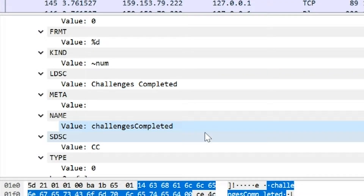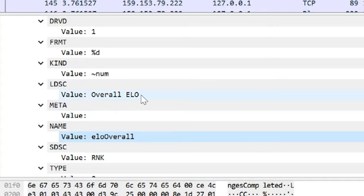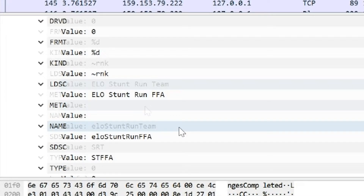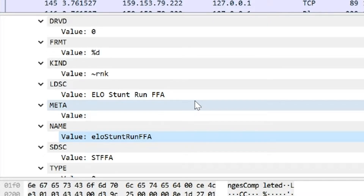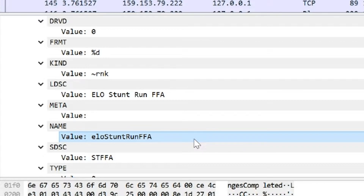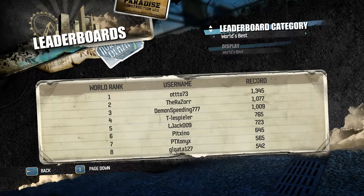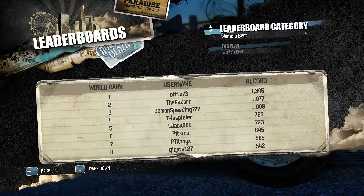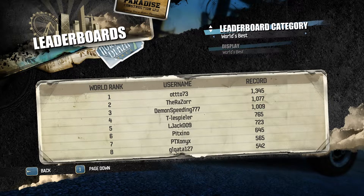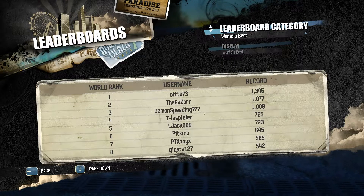You can see the likes of challenges completed and takedowns. Included is ELO overall, which is your usual race ranking points. But towards the end of the list is ELO Stunt Run Team and ELO Stunt Run Free-for-All, for Team and Free-for-All Stunt Run ranking points respectively. Note that there is no ranking system for Co-op Stunt Run, at least in the game as it is today. Even for Free-for-All and Team Stunt Run there are no leaderboards, since it's entirely handled by the server — new leaderboards can be added and removed without modification to the game client. This would likely have been one of the last steps in the process.